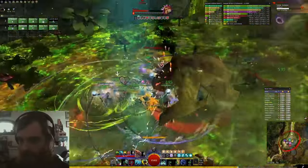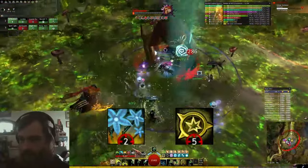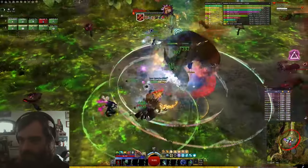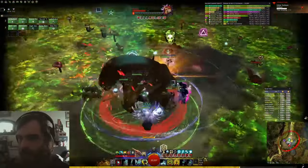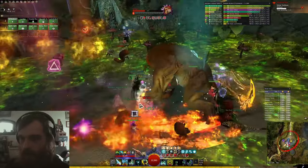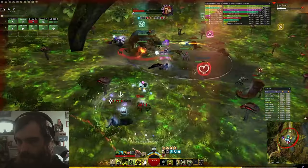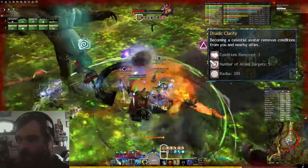Now we'll tidy up the last few important bits of the build. Like any good healer, Druid can cleanse a lot of conditions. The standard build can use Glyph of the Stars and Celestial Avatar 2, but on any fight that features a lot of conditions, you should definitely bring Healing Spring and just use it whenever your group gets a lot of conditions. This lets you save Glyph of the Stars for its most powerful use case. Additionally, any time you blast combo a light field, you'll cleanse a Condi from your subgroup. You only have access to one short-lived light field of your own, but you can apply the same tricks from the water combo section to squeeze blasts into it if you need to. You can also make that trait swap to Druidic Clarity.